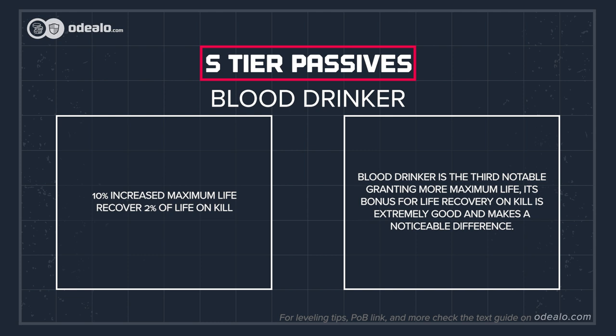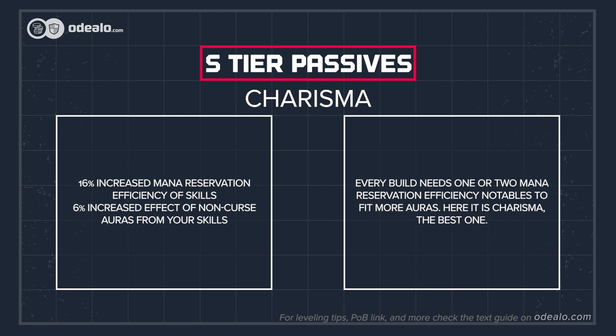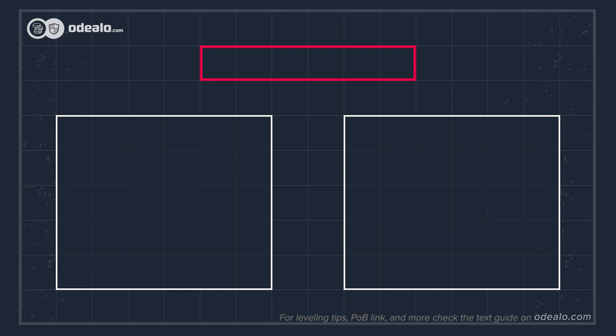Blood Drinker is the third notable, granting more maximum life; its bonus for life recovery on kill is extremely good and makes a noticeable difference. Master Sapper is one of the best trap nodes — it increases damage, allows you to place more traps, and generates frenzy charges. Every build needs one or two mana reservation efficiency notables to fit more auras; Charisma is the best one. For other notables, we've chosen ones for more life — Herbalism and Revenge of the Hunted — spell suppression via Inveterate, evasion rating via Survivalist, trap damage via Over Prepared (which is good with traps that store charges), Expeditious Munitions, and Influence, which is great if you have many high-level auras. Piercing Shot is mandatory with lightning trap.